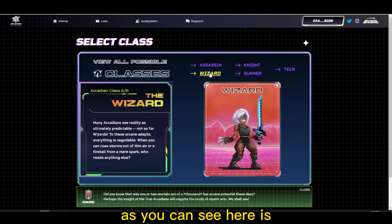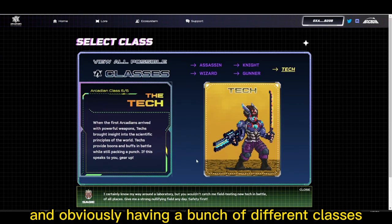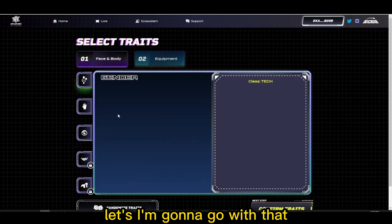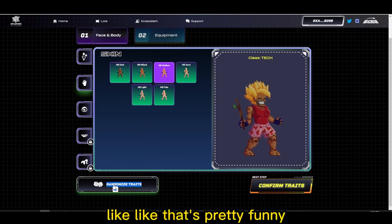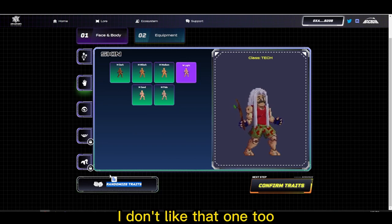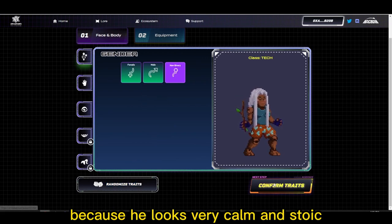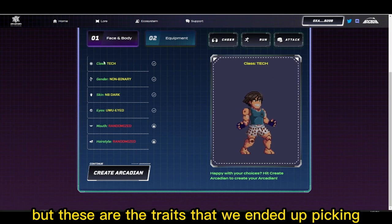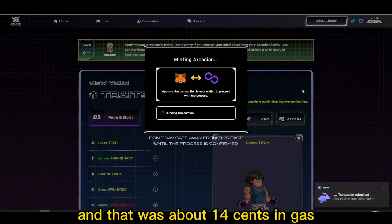Now we were able to create our avatar. As you can see, there's a bunch of different classes you can pick from — it gives a description of each, and obviously having a bunch of different classes would probably be helpful. I was going to pick the gunner but I kind of like tech, so I'm going with that. I always like hitting randomize a bunch of times until I get something I like. All right, I'm going with this one because he looks very calm and stoic, and these traits are available. We're going to create that and mint it on Polygon — that was about 14 cents in gas in Matic.